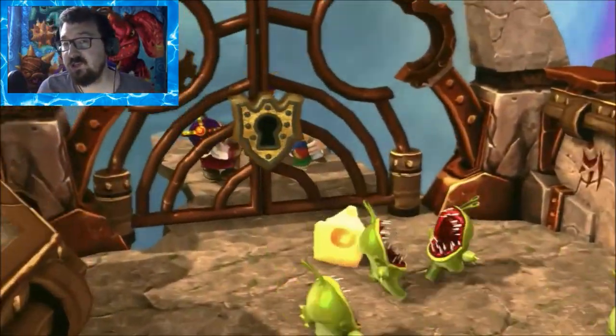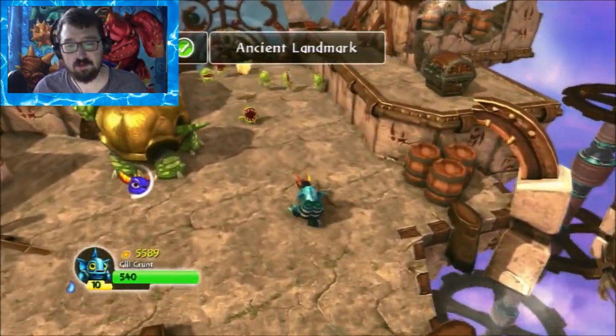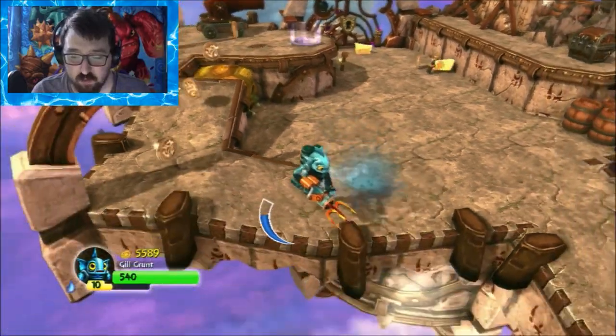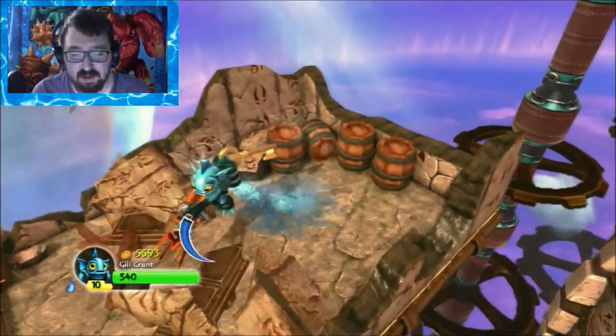If you think about it, if you watched the original Dragonlock — spoilers if you haven't — I was very, very far in when I lost my first Skylander. So think about that. I've got a feeling I'm going to have Gil Grunt for a very long time and hopefully get right to the end with him. I absolutely love his water jump ability — you can see where you use the jetpack.